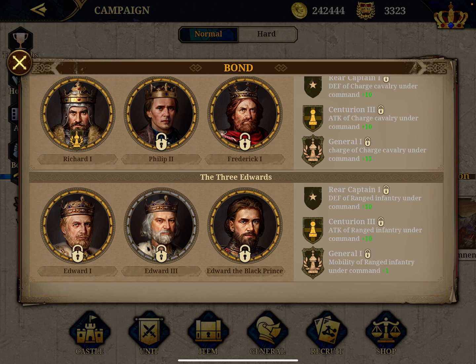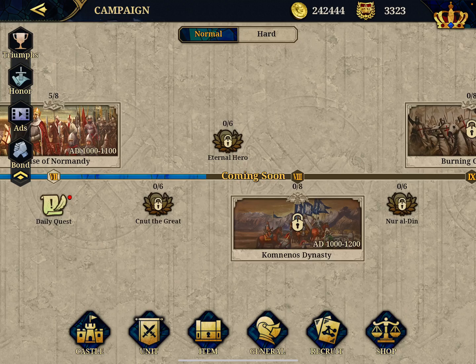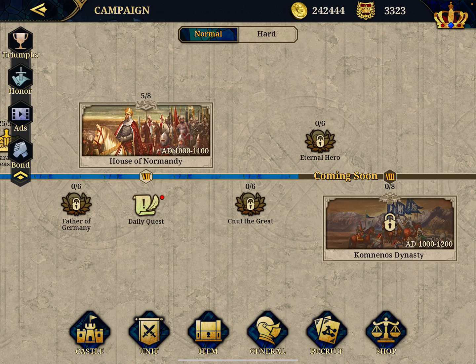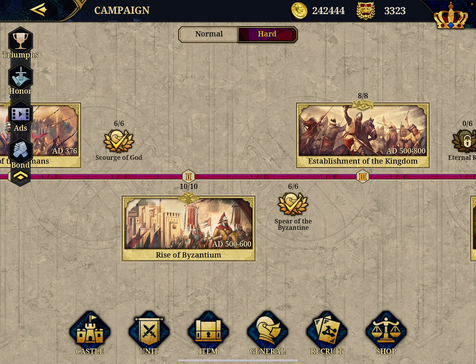The last group is the three Edwards, which boost your ranged infantry bonus, but I won't spend all that money on this trio. That's it - hope you found this useful. You might have noticed the Command Dynasty chapters are still locked; I'm currently playing House of Normandy. Don't forget you can click to play all chapters in harder mode. Thank you, hope you enjoyed, and don't forget to subscribe. I've also started a membership - I'm a small channel and would appreciate your support. It's a very small monthly fee with a few perks you can check out. Take care!